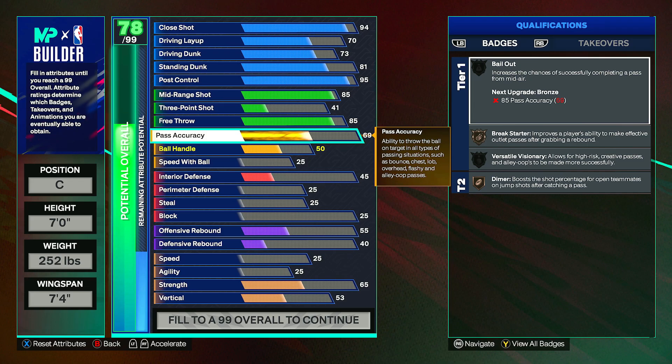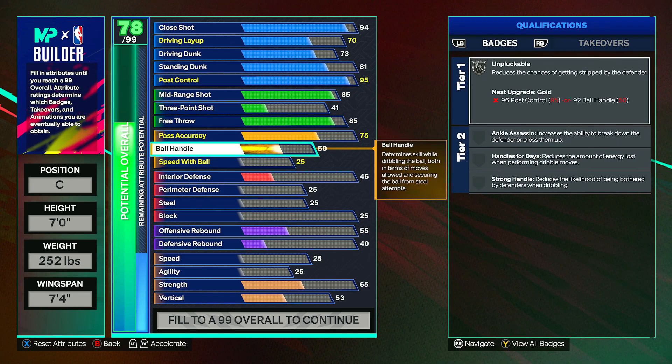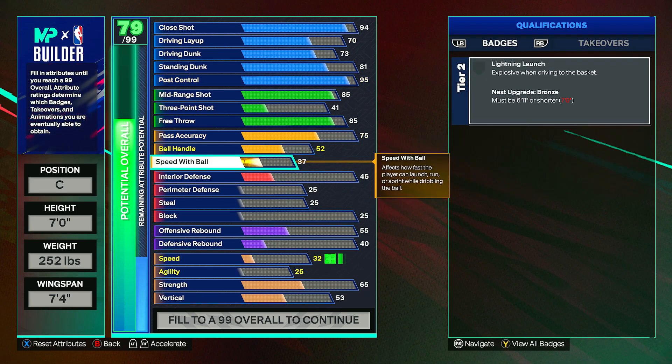Pass accuracy can go to a 75, which will give Silver Dimer and Silver Break Starter — that's great for a big man build, that's all you really need. Ball handle can go to a 52; remember you have post control so you don't really need too much ball handle. Speed with ball can go to a 57.